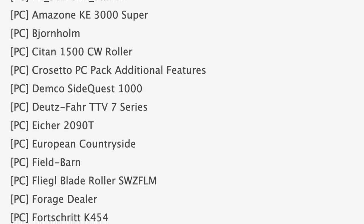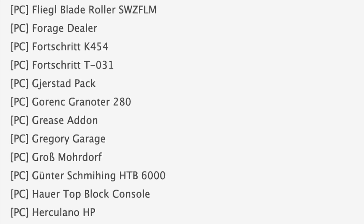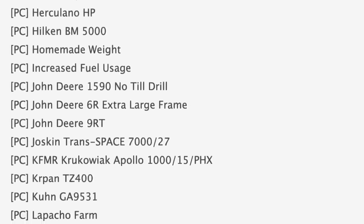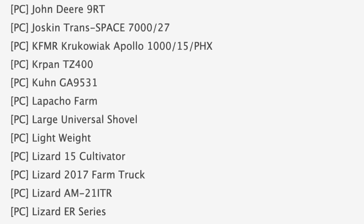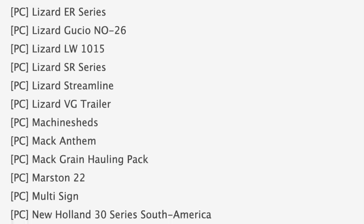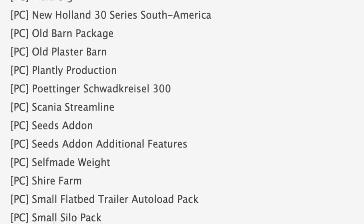Some notable mods include the Aiko Ideal Harvester, Bjornholm — which was the FS15 base game map — the Dipco Side Quest 1000 tanks, and some maps like European Countryside, Lapacho Farm, and Southern Crawl Station. Other mods on the testing list include the John Deere 9RT, Lizard, and skinnier Streamline truck, the MAC Anthem, and the MAC Green Hauling Pack. Also, a new mod a lot of people will be happy to see is the Sin Track — it's coming back! Oddly, we already have an attachment mod called the Cowmaker, plus Winter Equipment got an update, and a new pentatcher for the Sin Track is in there too.